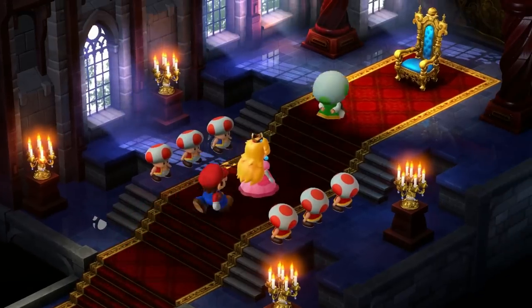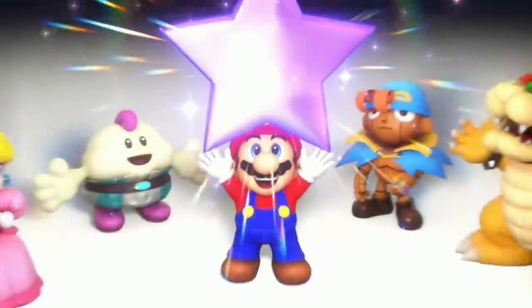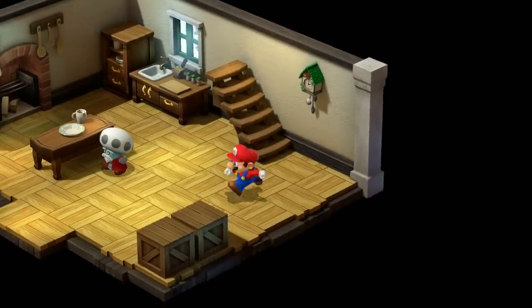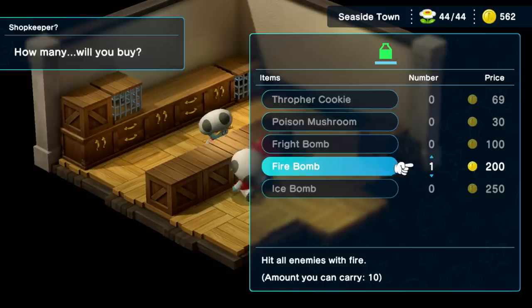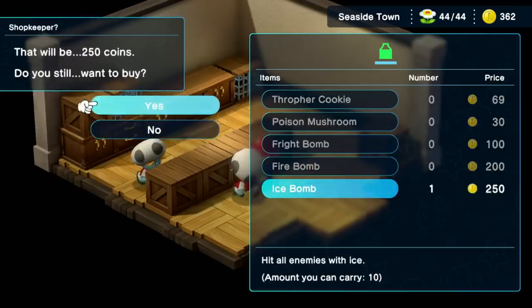So we head back to the Mushroom Kingdom, watch Peach turn into Mary Poppins, chat with the Frog Sage, and get our fourth star at Star Hill. After which, we head to Seaside Town. We learn about a star and a sunken sheep, and don't buy a boat. Before I leave, I grab a fire bomb and an ice bomb from the shop, since those will make my life a lot easier later. And then we finally head to the Seaside.